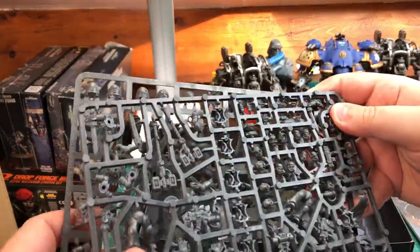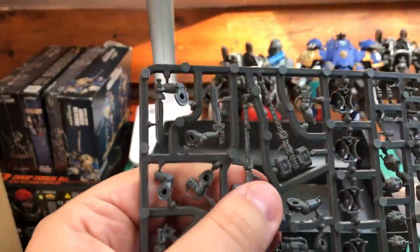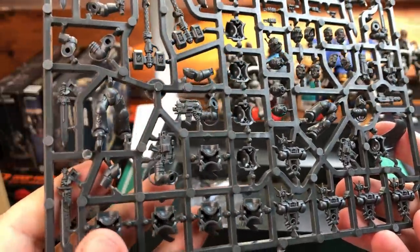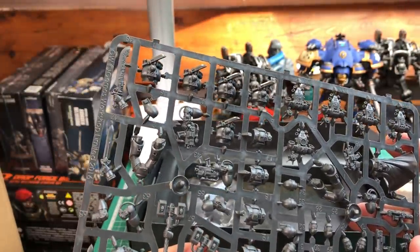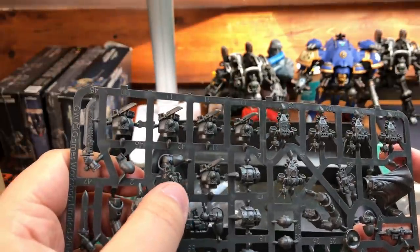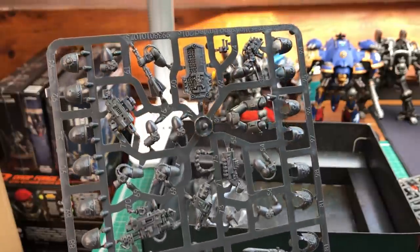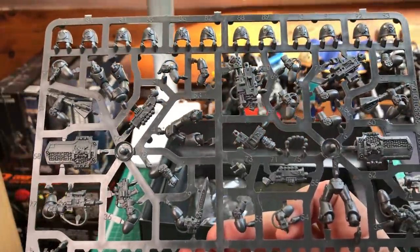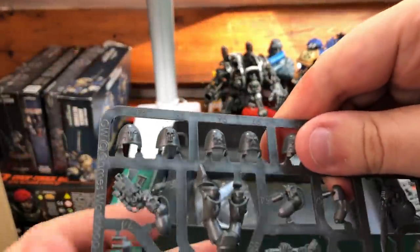The Death Watch sprue is here — let's see what you get on it. You get a couple of thunder hammers, some swords, and backpacks. Looking for shields — no shields on that one. Some heads, bolters and stuff. Okay, here we go — you do get a shield on this one. Actually you get two shields, great! This is awesome, more shields for my Death Watch force. You also get the infernus heavy bolter and stuff like that.